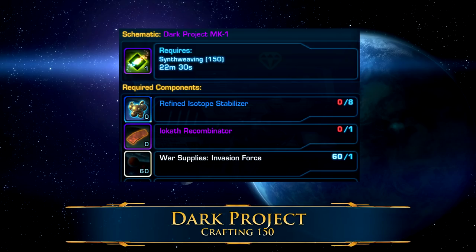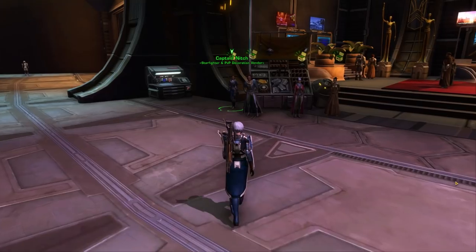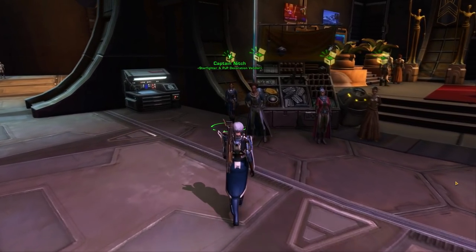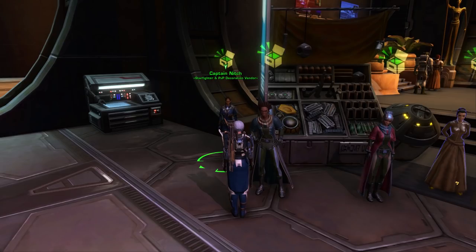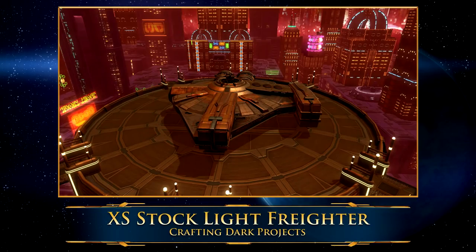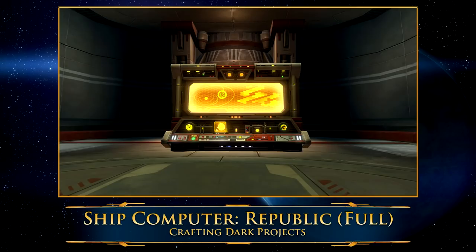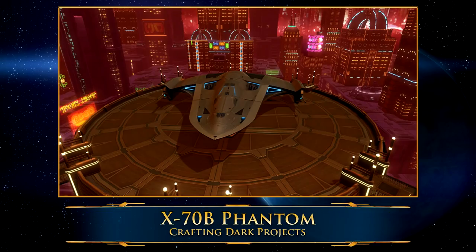So make sure to check the GTN and see if you can get it cheaper there first. Once you've got those three materials, you can combine them into a dark project. The actual decorations are very expensive — they cost five Universal Prefab MK-3, which we went over earlier, plus five dark projects for a single decoration. The vendor to turn these into is called the Starfighter and PvP Decoration Vendor, located in the Strongholds and Crew Skills section of the fleet, near the other vendors selling decorations for credits, not near the droid vendors. You'll only find the Republic ships and computer on the Republic side vendor, and the Imperial ships and Imperial computer on the Imperial side vendor, but once you buy and use the decoration, you can place it down in any of your strongholds by any of your characters on your server.